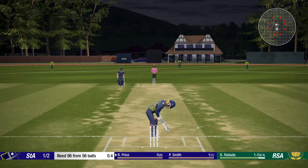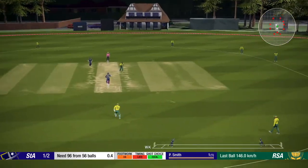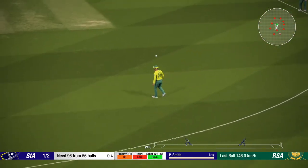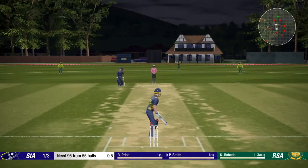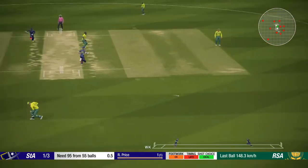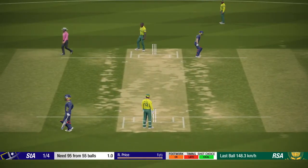The wicket brings Price to the crease — big task here for these two. Rabata in, balls to Price — just cutting at that one down to short third man, get one. Last ball of the over, only three off it — this one dab down to short third man through for a single again. A fantastic over for South Africa.